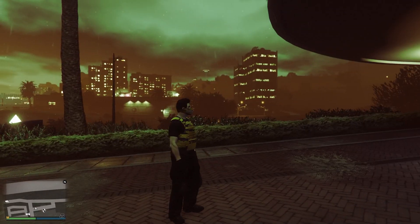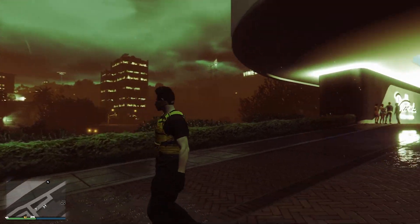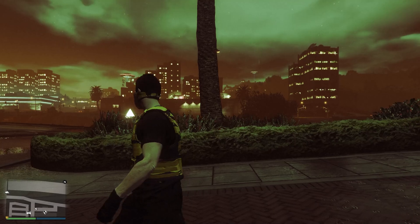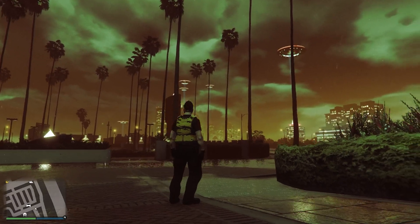I figured that this was going to happen after I logged in and then realized that the entire screen is just a different color. Even if you enter a building such as the casino, it still has the same exact color. But there we go — it has the alien invasion, basically all this is.